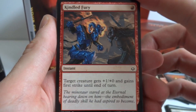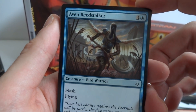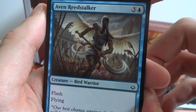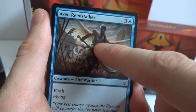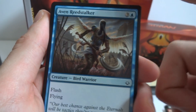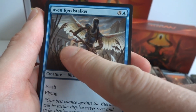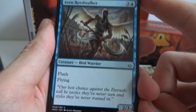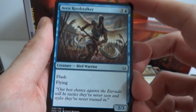Got Kindled Fury again — the red instant we already saw. Next is Aerial Responder — wait, this looks like a reed harvester now fighting with his scythe. Actually it's the Aven Reedstalker — a three and a blue, 2/3 Bird Warrior with flash and flying. Flash means you can play it as though it were an instant, so if someone's attacking you can flash it out and block.